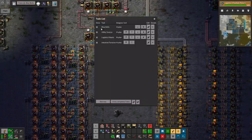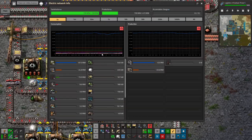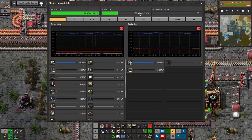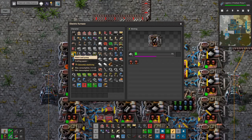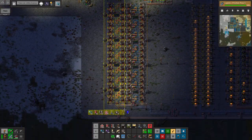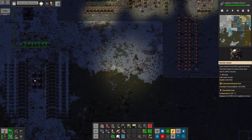Because I don't want to do industrial furnaces right now — I want to work on utility science and logistics robots first, and then we can think about industrial furnaces. One blue belt requires 32 iron, so a stack of blue belts is 3,000 iron — that'll take about 100 seconds per stack. That's fast enough; we'll build it up over time.